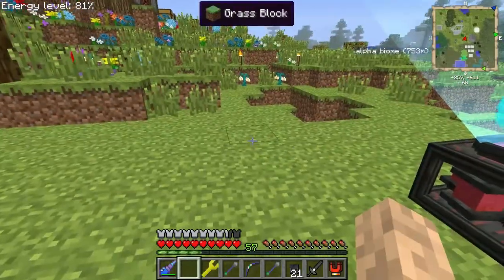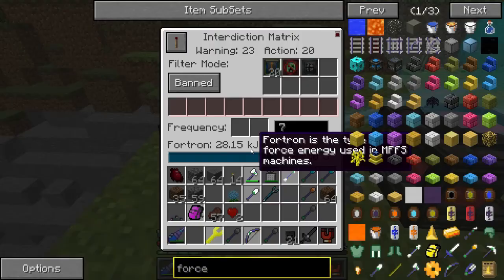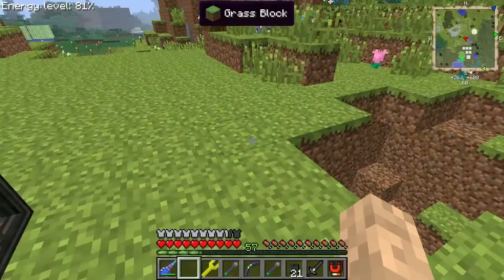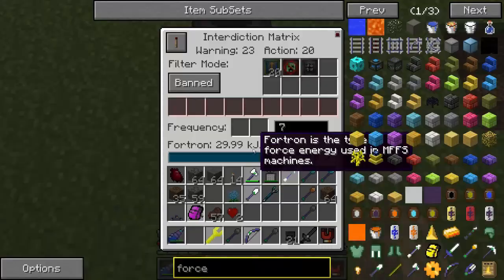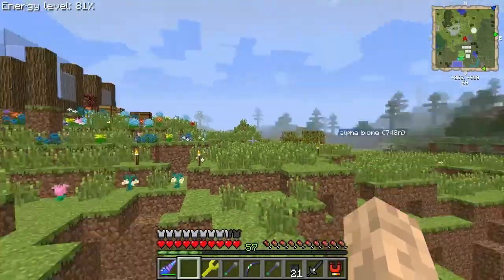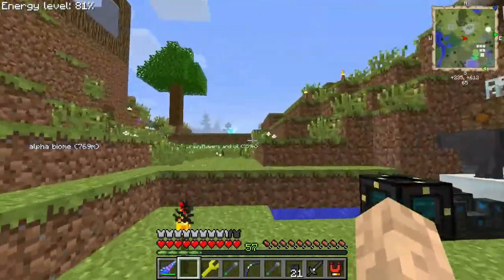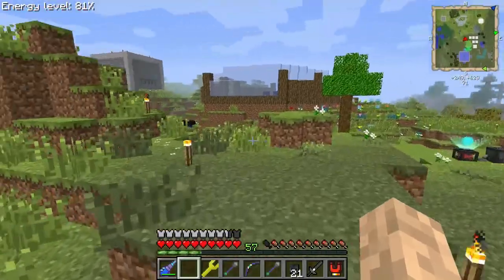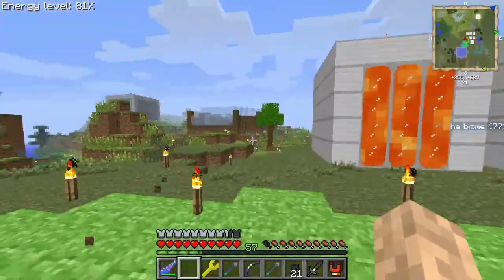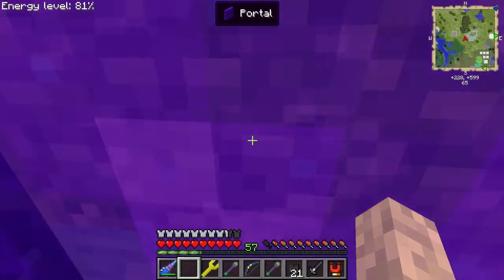It took me a while to figure out exactly what modules I needed. At first I was trying to put everything into the projector - I didn't realize you actually needed the interdiction matrix. Maybe he's not in range when he comes that close - I still don't know how he would get through the force field. Let me know in the comments if you know why he got through that one time. I'm really stoked about being able to kill withers easily.